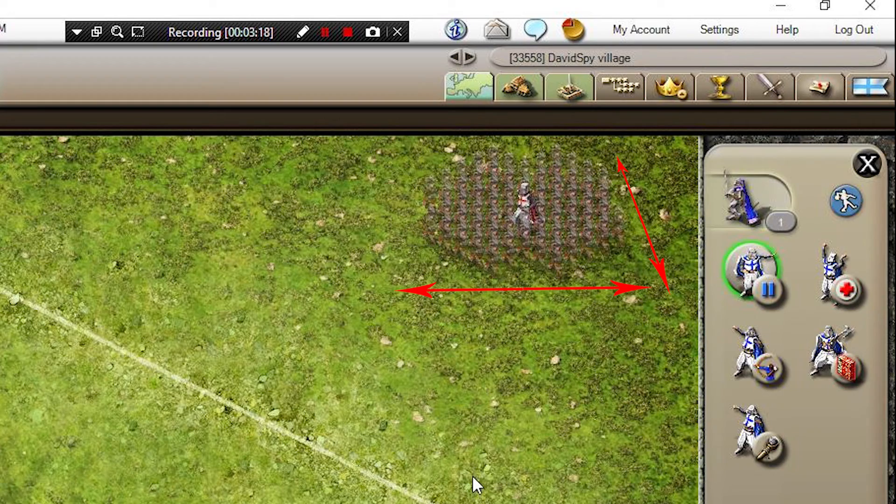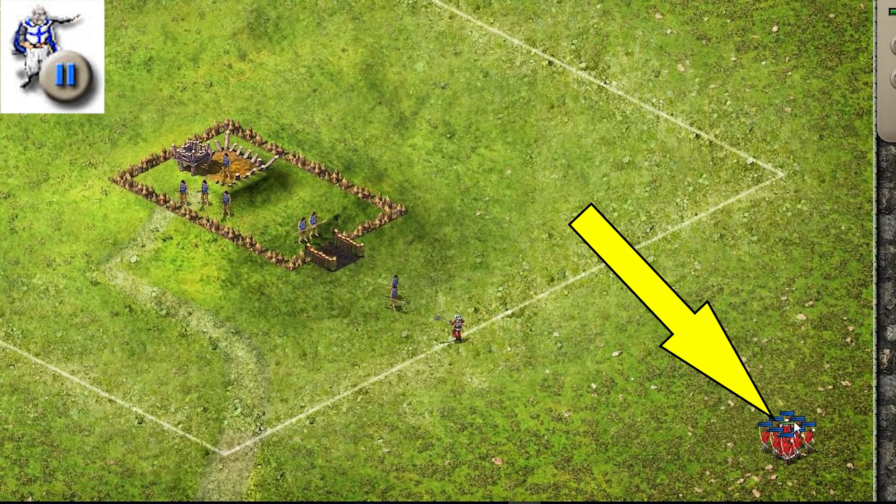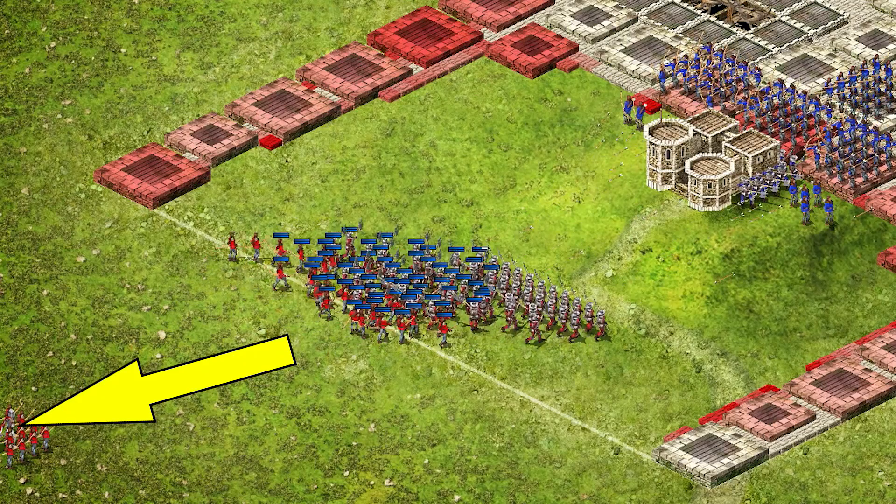How the Delay Tactic actually impacts gameplay is: when enabled, the Captain will hold back all units surrounding him in a five-tile radius.